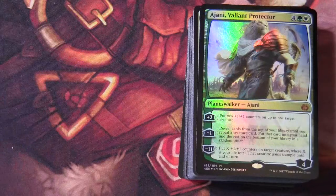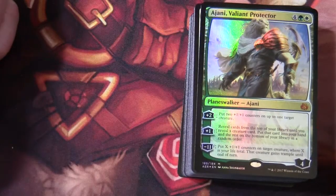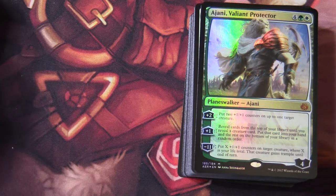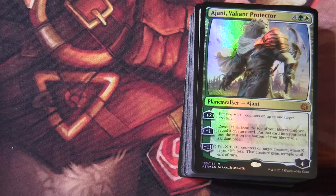The play mat here is the Star City Games Creature Collection — the Corgi Firewalker. So we'll start with Ajani Valiant Protector, which is four mana — two colorless, green, white — for a four-loyalty planeswalker. Plus two: put two +1/+1 counters on up to one target creature. Plus one: reveal cards from the top of your library until you reveal a creature card, put that card into your hand and the rest on the bottom in a random order. Minus eleven: put X +1/+1 counters on target creature where X is your life total — that creature gains trample until end of turn.